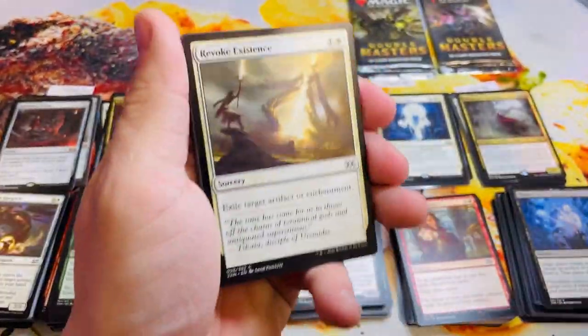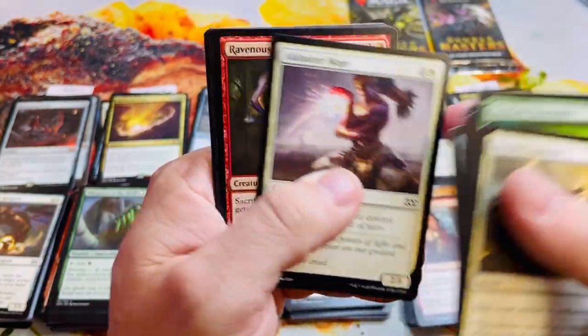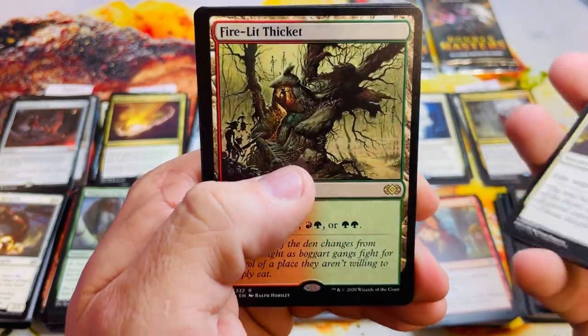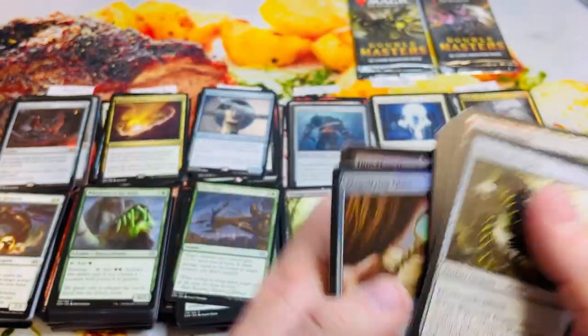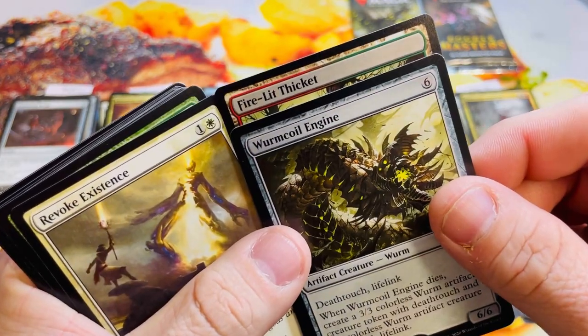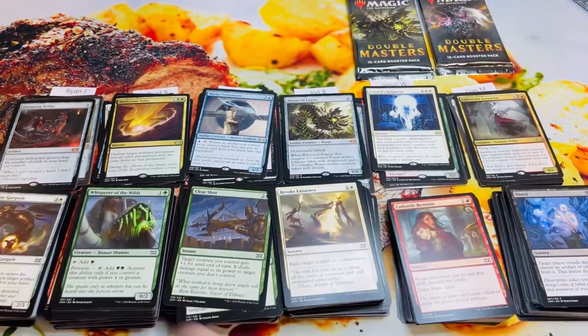If John gets a Force of Will in this pack it'll be like his third one in as many Double Masters battles, and he's already got the Colossus — that doesn't seem fair, but I'm not gonna be mad if there's one here. Another mythic — Wurmcoil Engine! Holy smokes, what is going on?! John, you're so lucky bro! That's a six — Wurmcoil is so good. Puts him at 33.